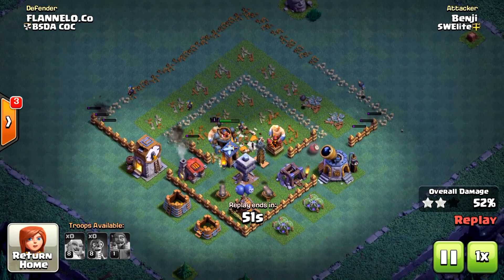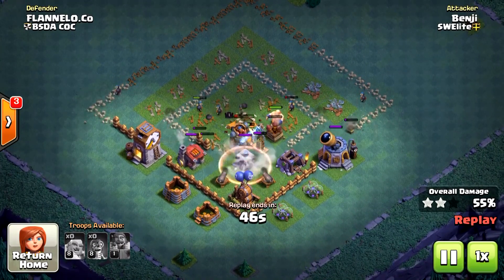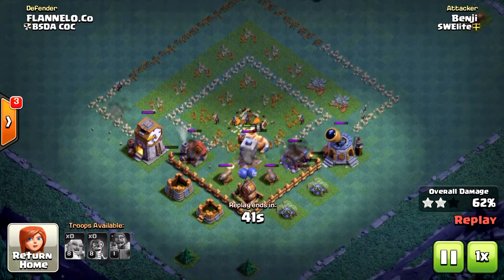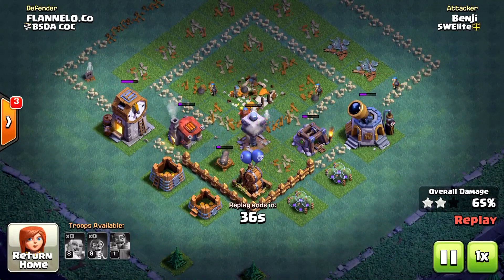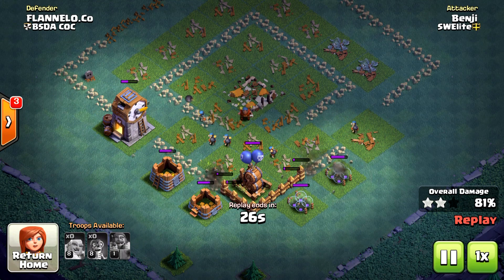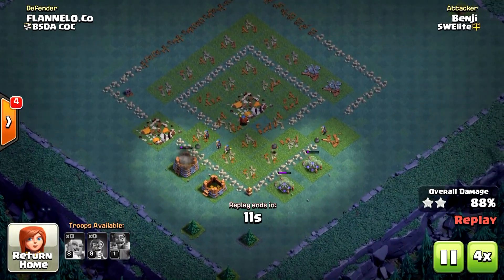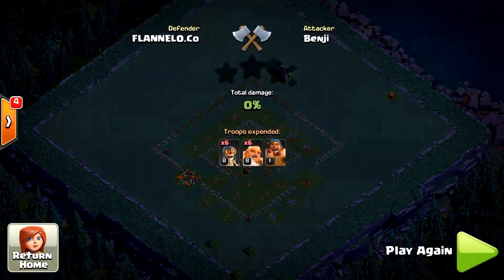This is why bombers are really good for this base. Once the battle machine and the giants reach the Crusher they will die, but all these bombers when they shoot on the Crusher actually do splash damage on the cannons as well. If you manage to kill the cannons with the splash damage then it is a three-star. If not, you'll end up with a high percent two-star because without giants the cannons will take out your bombers in a split second.